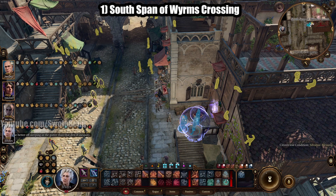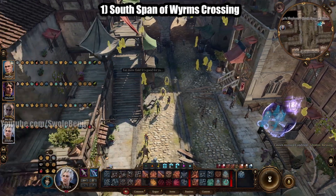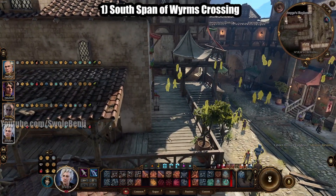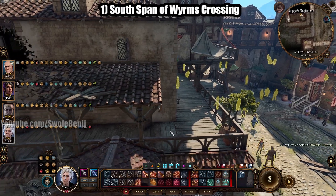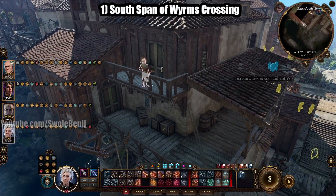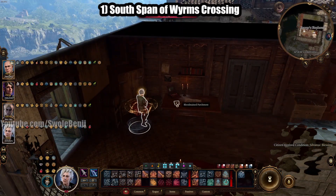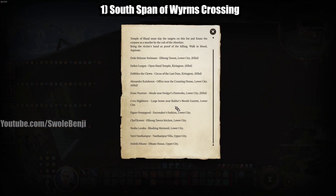Step one: on the map from the south span of Worm's Crossing, simply go west. Preferably a character would jump or fly. Follow west, go up to the second floor, go across, and then jump up or fly on top of this balcony. Open the double doors and as soon as you enter you'll get some XP, then check out the bloodstained parchment.